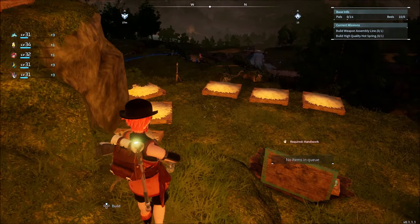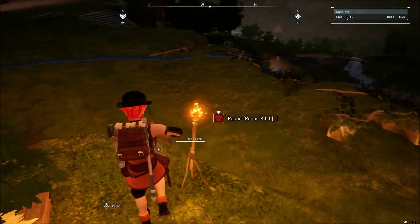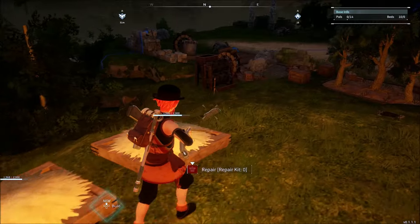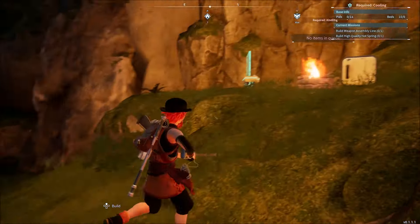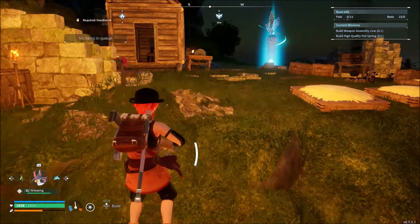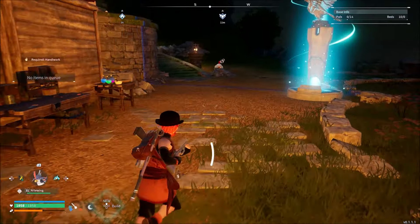Unfortunately, I did lose quite a bit in the process of removing this. I think I've lost, like, some guard posts, egg incubators — what is it, like the hot tub kind of thing? I lost some of my ranches, because I had a couple ranches here. So I did lose things, but I didn't lose everything, so that's pretty cool.